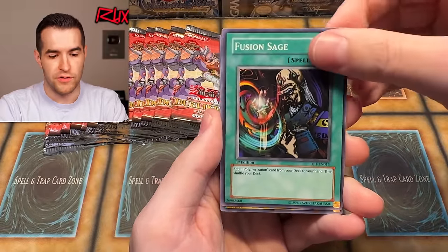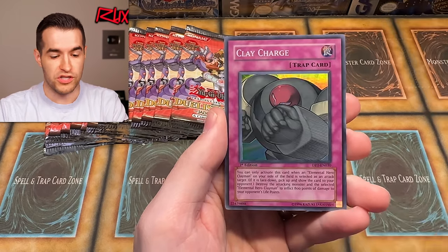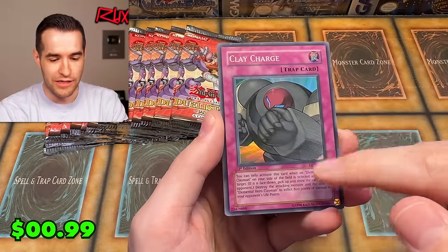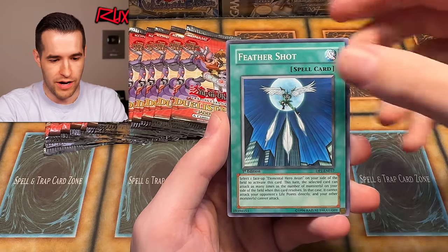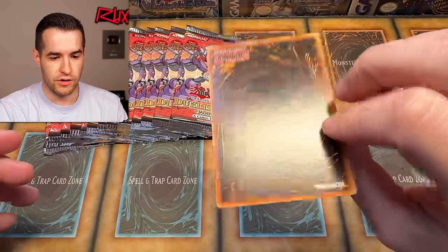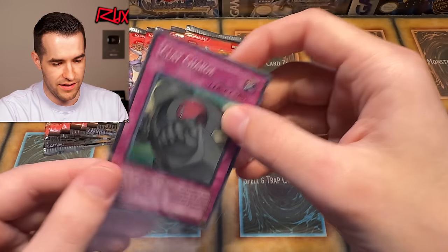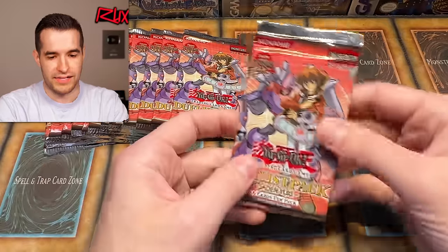We just need to pull all the foils, which is going to be tough — that'll definitely be the hardest part. Fusion Sage — you might get repeats, you might not get all of them. Burst of Destiny tricks — speaking of getting all of them, Clay Charge! I thought that was scuffing but it's just him punching through the air. We have Feather Shot and Clay Man — Clay Man to go with Clay Charge. Centering looks pretty good, back looks pretty good. We might have some cards to grade. PSA 10s — Elemental Heroes, not going to be bad.